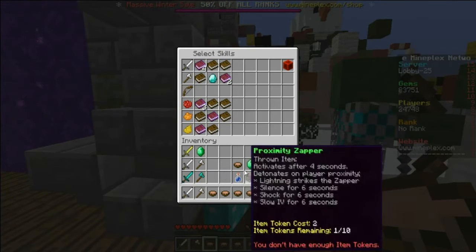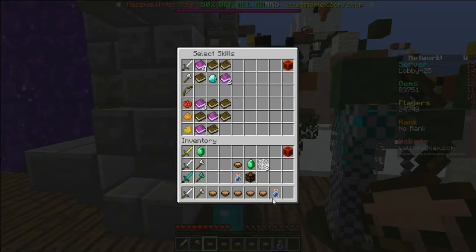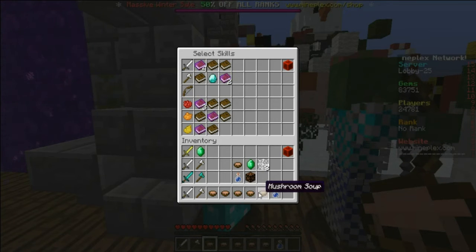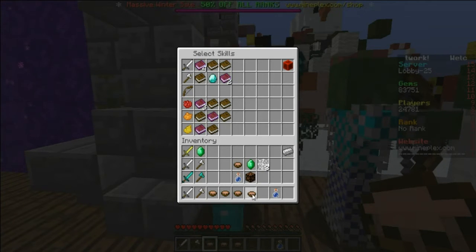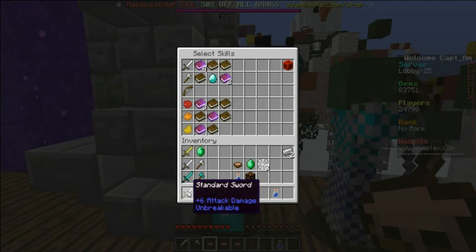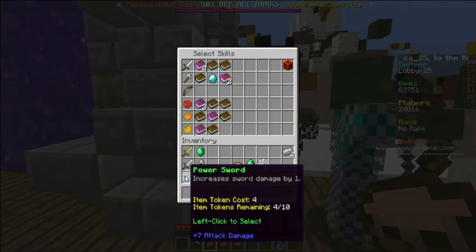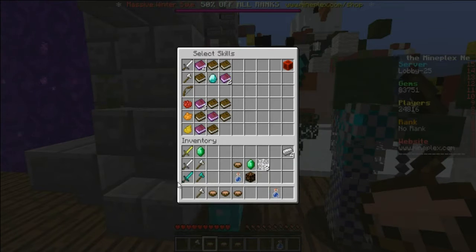Your regular build is going to have this right here — this is what I think it's going to have. In order to get item tokens, what you're going to do is delete stuff off your build. I'd recommend deleting these two mushrooms too. And then, if you want the Power Sword, you delete the Standard Sword. And there you go — you get four item tokens, and you're going to use that right here.